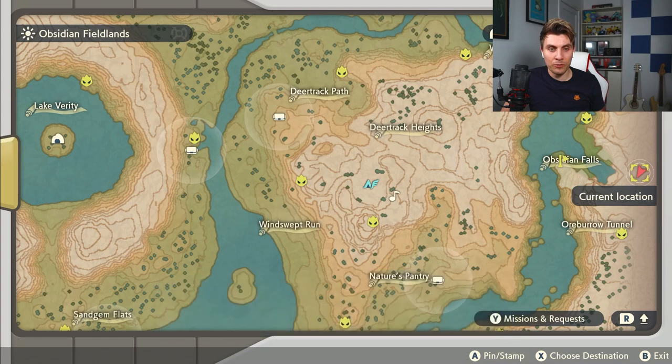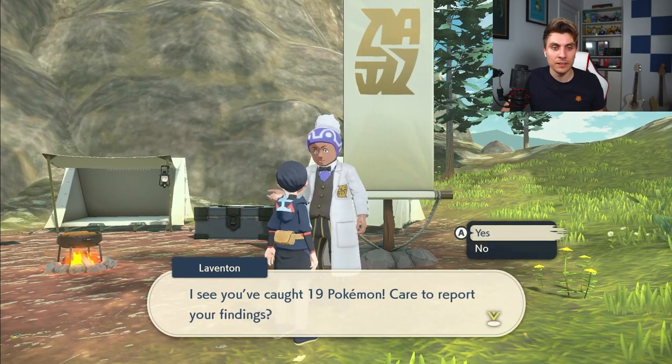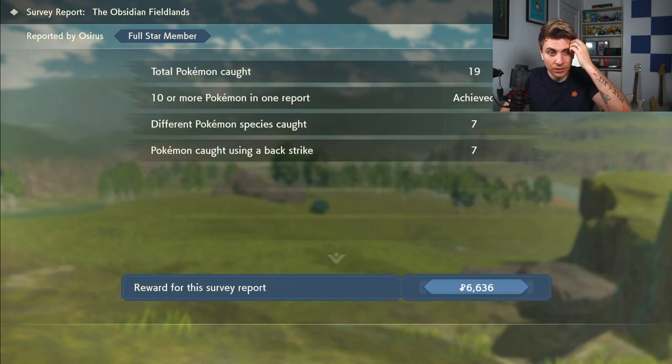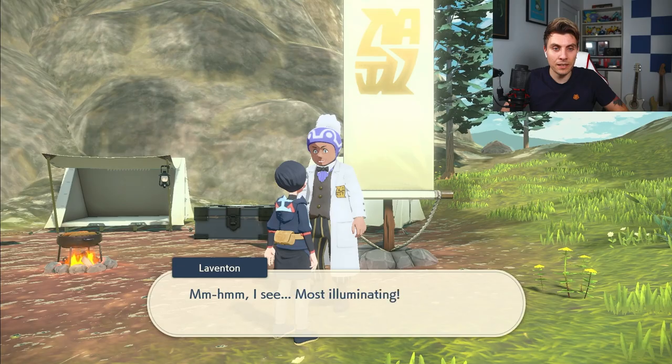Those are all the baby Pokémon from Obsidian Fieldlands. We also picked up a shiny Kricketot along the way, which was quite nice. Now we're heading up to the Alabaster Icelands. The first one we'll go after in this area is going to be Riolu.